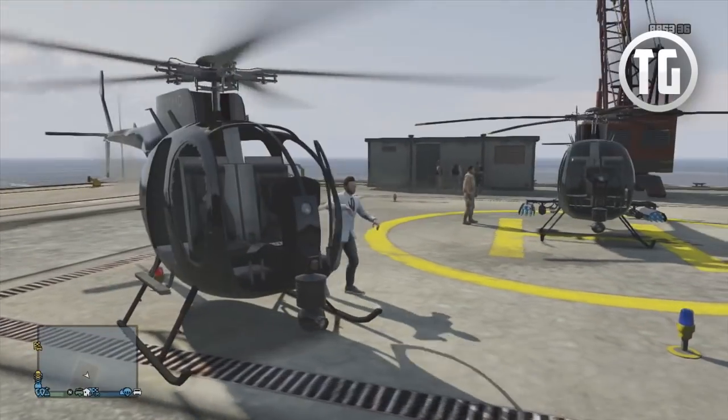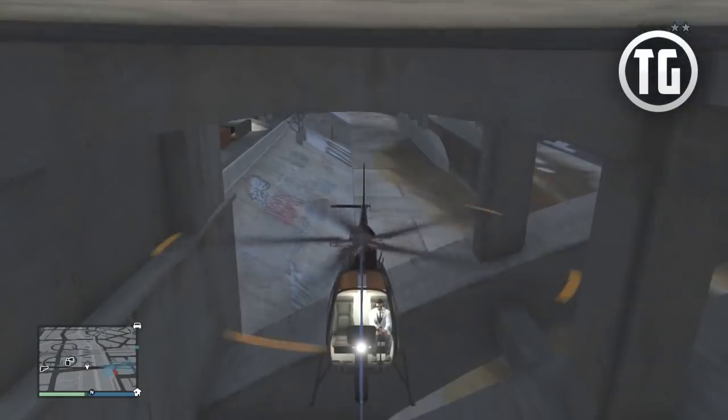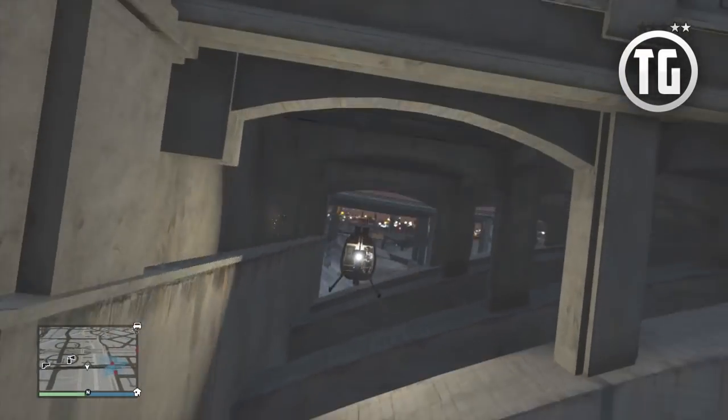Finally, the non-attack Buzzard is exactly like the Buzzard Attack Chopper but without the missiles and machine guns. Instead, it only keeps the spotlight, which you can turn on and off by holding right on the d-pad.